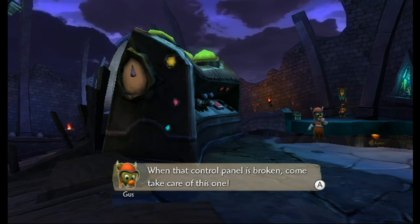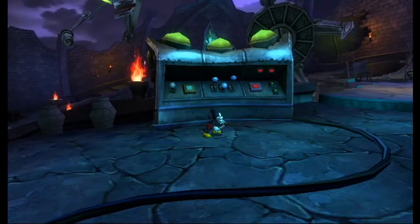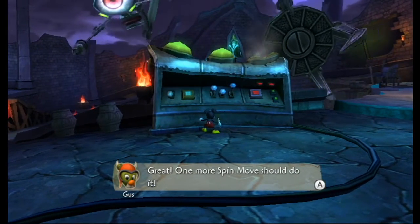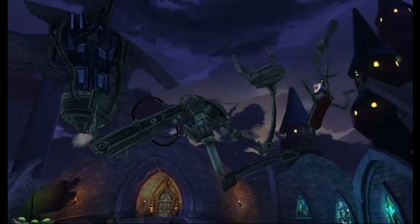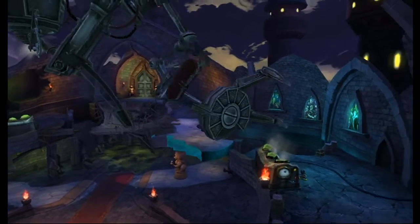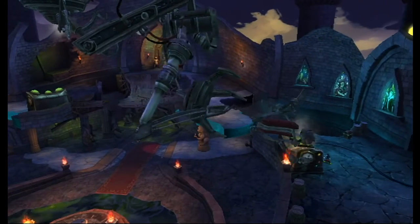When the control pad is broken, come take care of this one. Alright Gus, just give me a minute. One more spin should do it — got it. I can get rid of it. I just clogged — maybe. If you press the A button for a small jump, press and hold A to do a long jump.